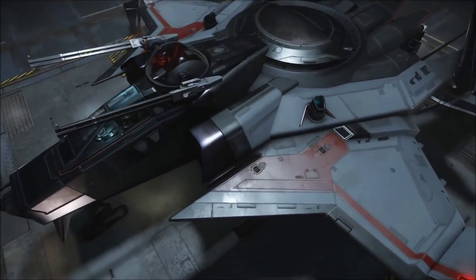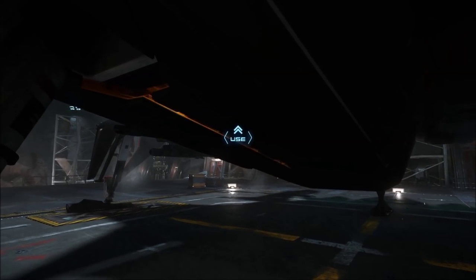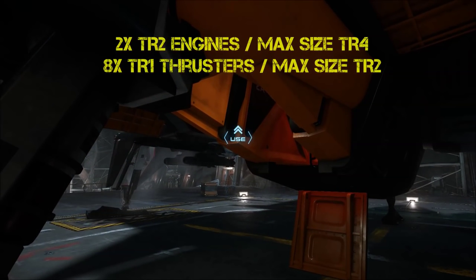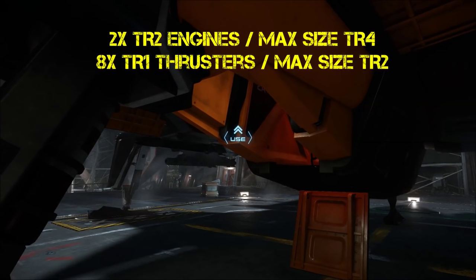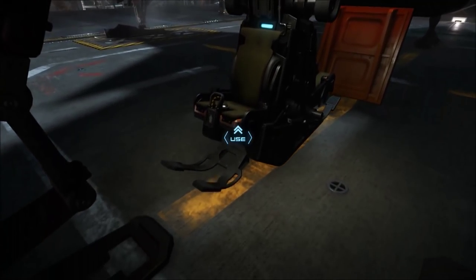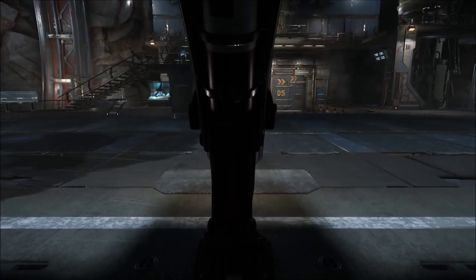She's got two crew stations. She's got a 26,000 kilogram mass, so she's reasonably light with the amount of armament she's got. Two TR2 engines and can take a maximum of size 4 engines. She has eight TR1 thrusters and can take a maximum of TR2. Out of the box she hasn't got that much thrust and engine power, but she does have the options to be upgraded to be pretty damn powerful maneuvering and engine wise.